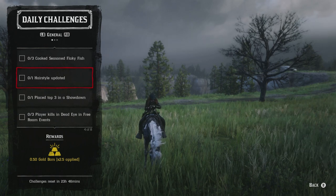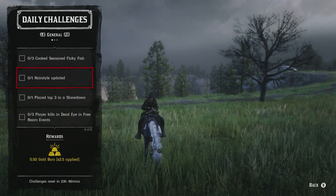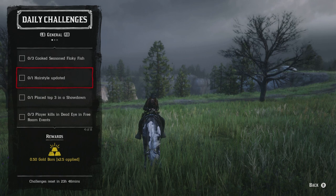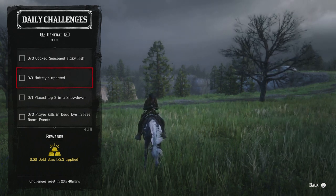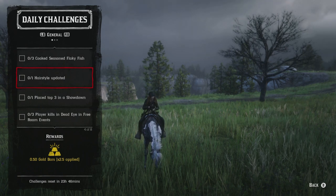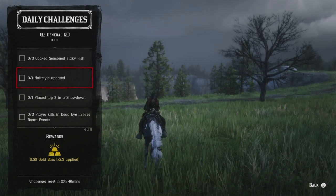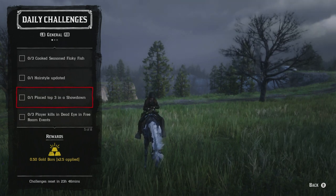For the hairstyle updated challenge, go to any of the barbers — there's one in Strawberry, one in Valentine, and one in Blackwater. Just update your hairstyle; it will cost either gold or some money. If you're worried about spending money, skip this one, but you will need to spend money or gold to earn the gold back.